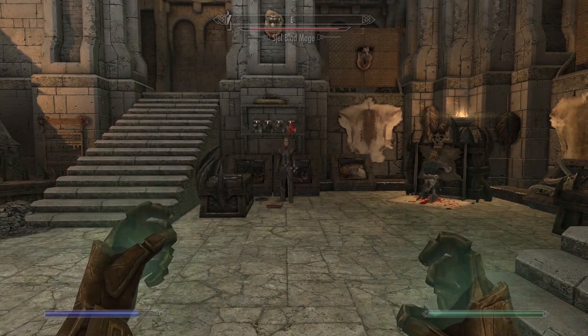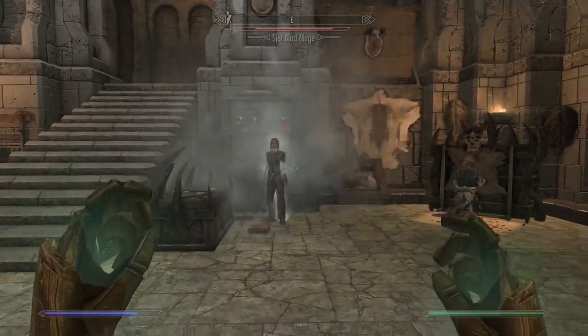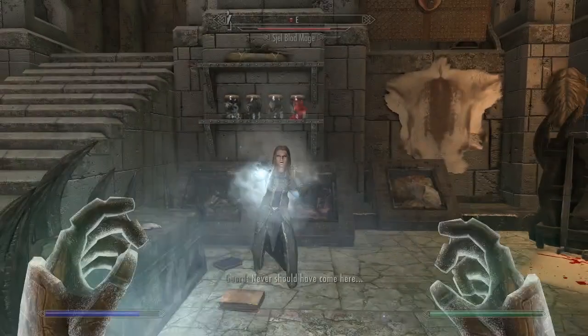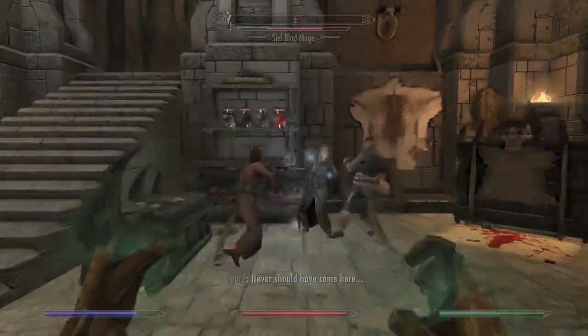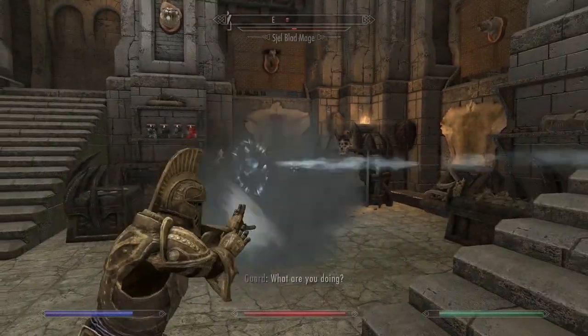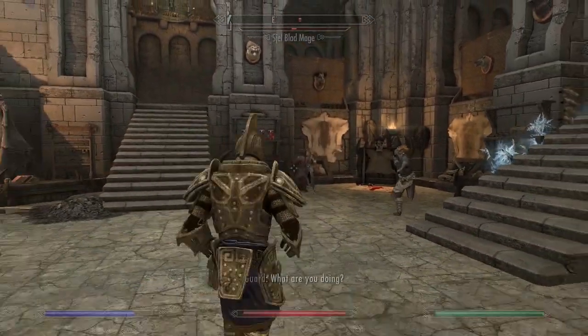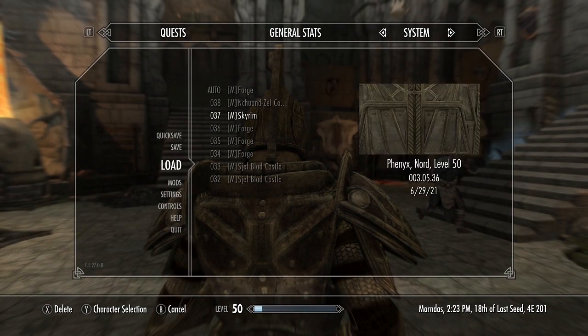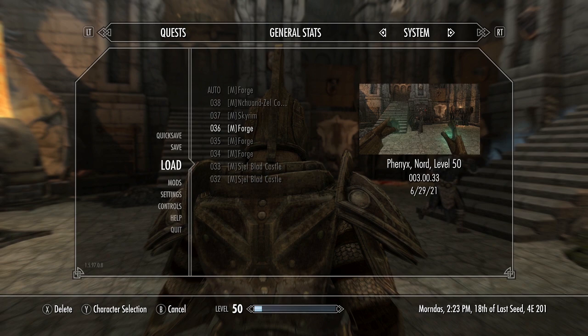Finally, Scald does exactly that — it shoots steam and makes targets a very flamey target. You can kind of dig it. If you've ever wanted to roleplay as a Dwarven Centurion, this is absolutely the best way to do it.